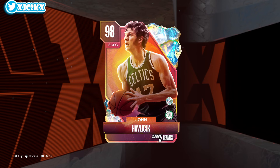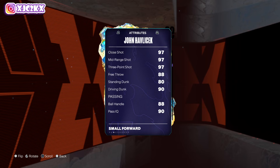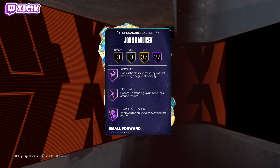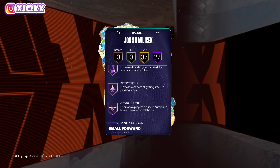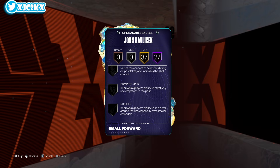John Havlicek is six-five, so he's kind of small at shooting guard. Wish he could play point guard, but 98 offense, 99 defense, 97 mid-range, 97 three-ball, 90 driving dunk, 80 standing dunk, 88 ball handle, 85 block, 95 steal, 98 perimeter, 95 interior — phenomenal defensively. 94 speed, 95 vert, 92 strength, 97 lateral. This card is souped. Badges include fast twitch, agent three, posterizer, limitless range, handles for days, anchor, clamps, glove, interceptor, post lockdown, precision dunker, blow-by, speed booster, and more. Does he have movable enforcer? The answer is no.